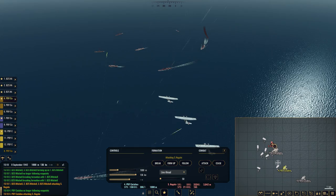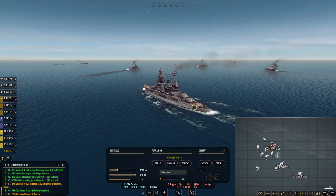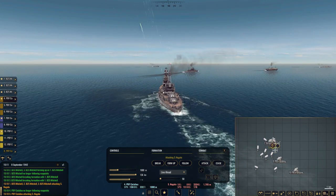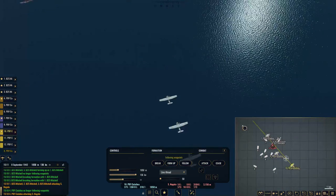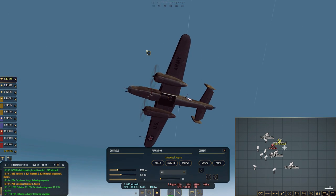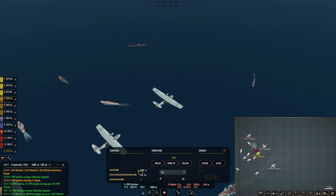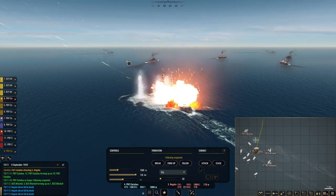Going to tell this group to attack from here before we tunnel vision too much. Hopefully fingers crossed we'll get something. Our other Catalinas are coming in now to drop their load and they are indeed doing so. With this group we're going to try a Vic formation and come up the side because that's looking a tad easier. The Mitchells did not drop - let's tell them to form back up and circle back round. We bottled that - gave them orders a tad too late. The Catalinas have dropped. One of three decent hits - I'll happily take that.